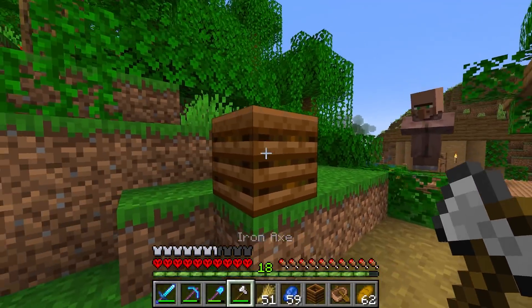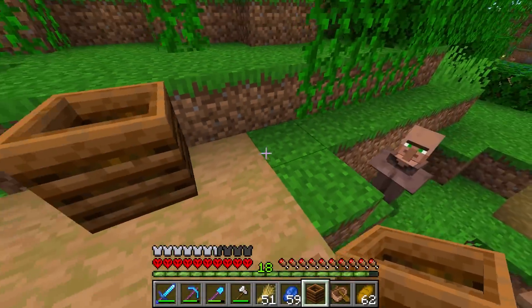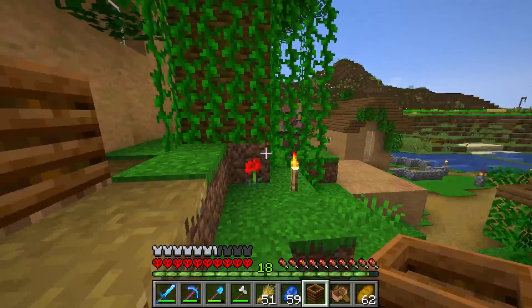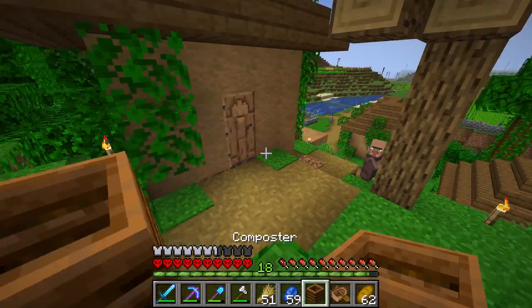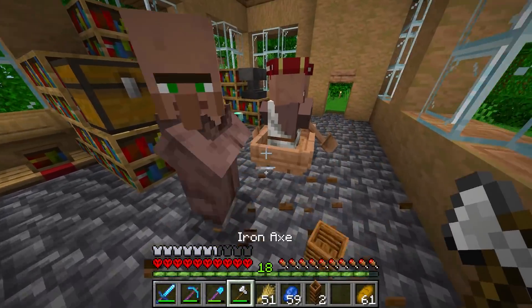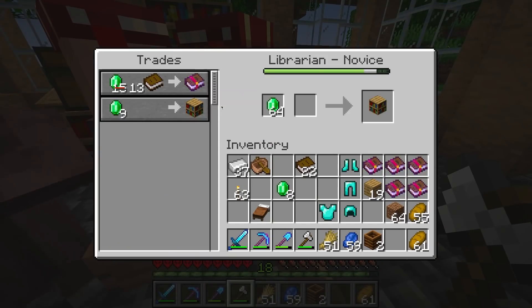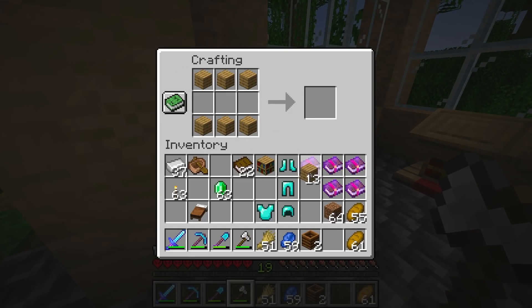By far the best way to move villagers when you can't use a boat are the workstations — this guy just runs towards any job and it's so useful. I'm sure most of you know that, but I love this way of moving villagers, it's so quick. Now we should be able to start getting this guy into an unbreaking villager. I'm gonna buy a bookshelf really quickly and make another lectern.